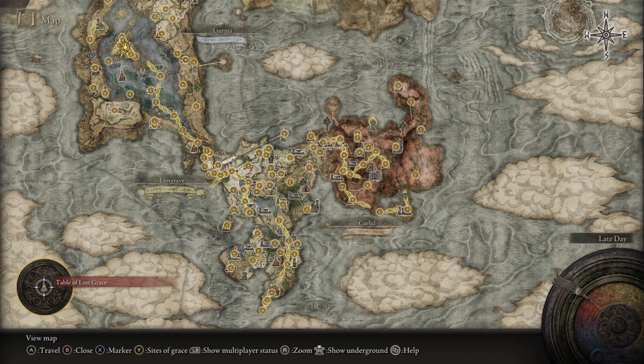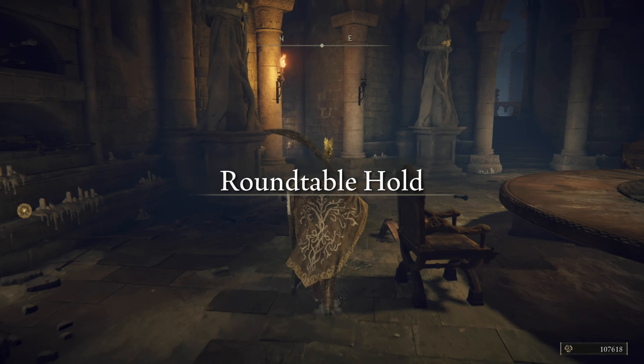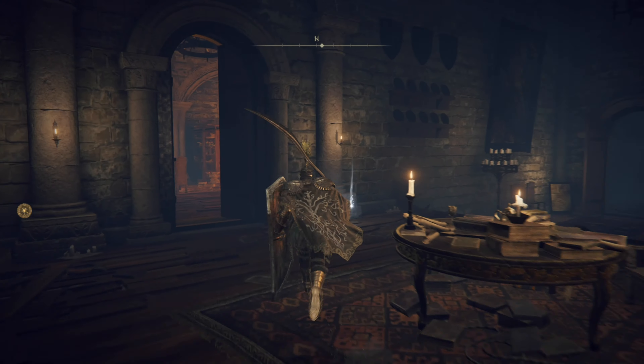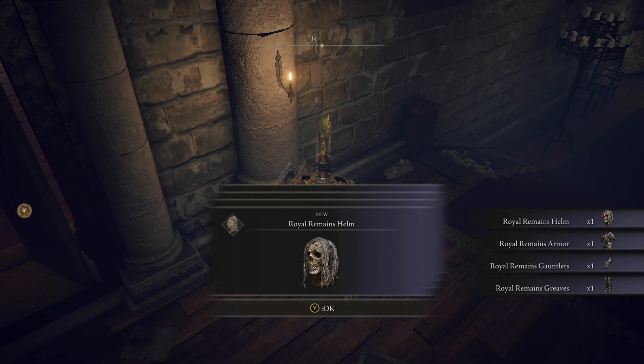At the Roundtable, somebody named Ensha of the Royal Remains will try and attack you. Dispatch him, then run this way and just pick it up right here — that is the Royal Remains, all four pieces, full armor.